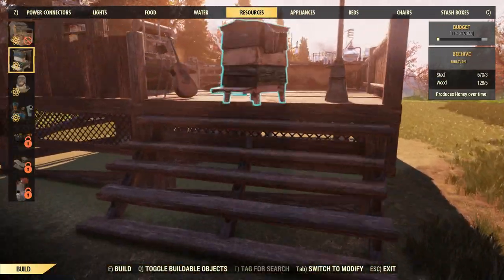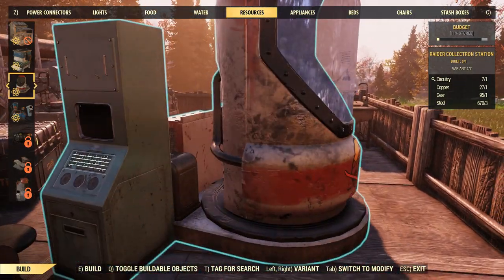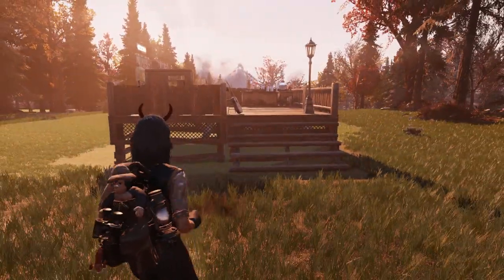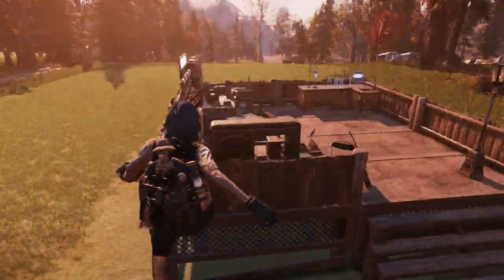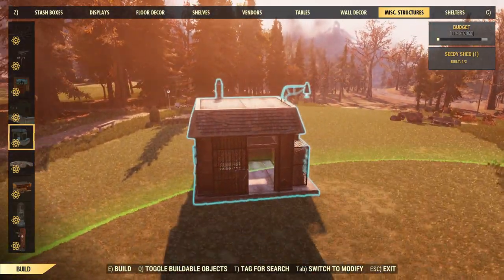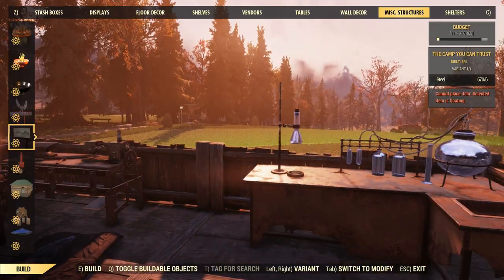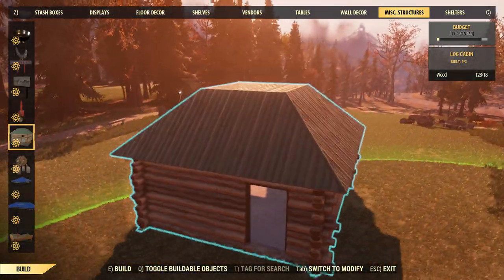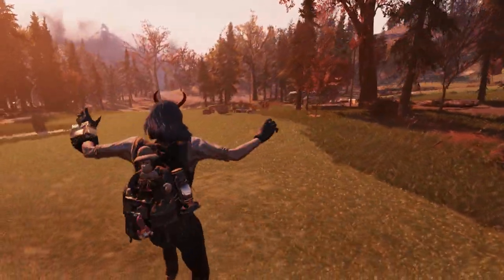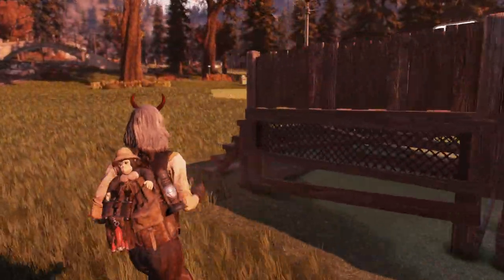A really nice thing I found is that you can make this self-sustaining. It does cost caps every time you want to place it, so if you head to your resources you can place a collectron right in the center — let him run whenever the camp is placed, grab all the stuff he collects, sell it to a vendor, and you'll have a fully self-sustaining survival tent. You can also try using prefabs like a shed, communist bunker, or log cabin, however they're very hard to place on uneven ground, whereas a floor like this is much easier and you can put it pretty much anywhere on the entire map.